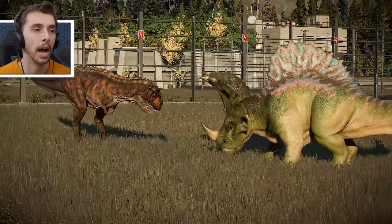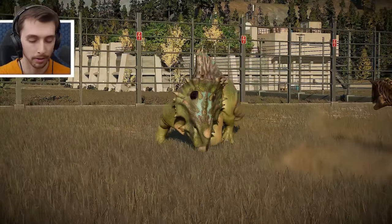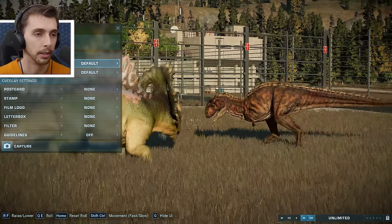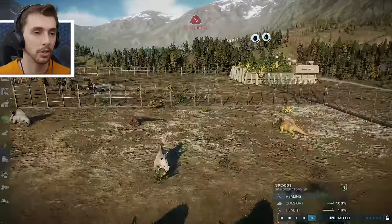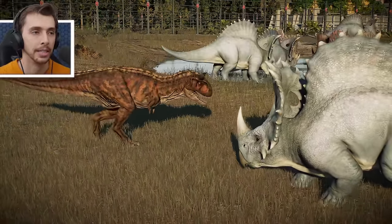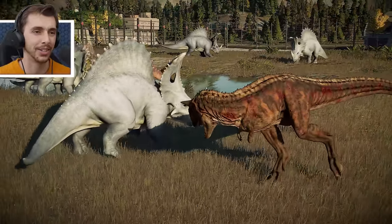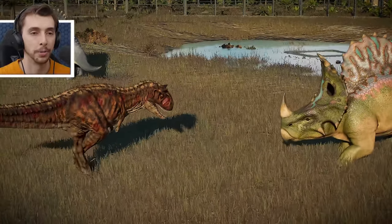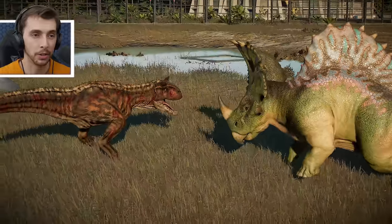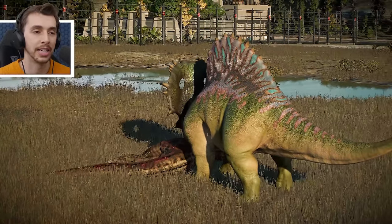It looks like we have a fight here with Toro. Toro looks very skinny in comparison to this absolutely chonkified Spinoceratops. Let's speed this up - it's going to be a fair match. Spinoceratops wins! Toro picks a fight with a completely different Spinoceratops, and Angel comes in too. Toro is on 45% health and this one's on 100%. Not an impalement but enough of a shunt to kill Toro there.